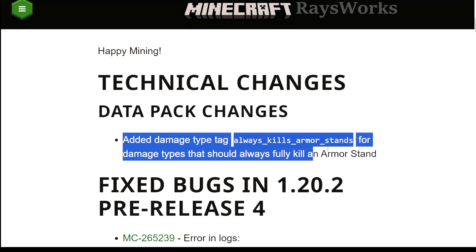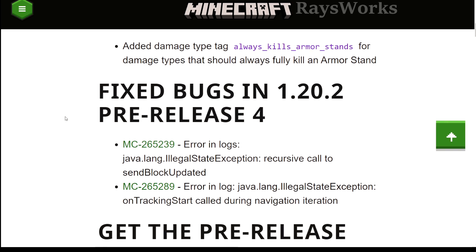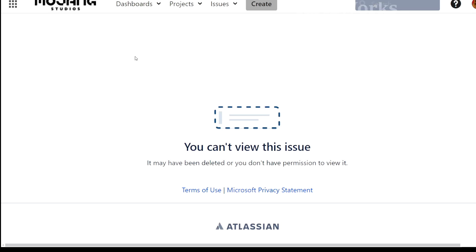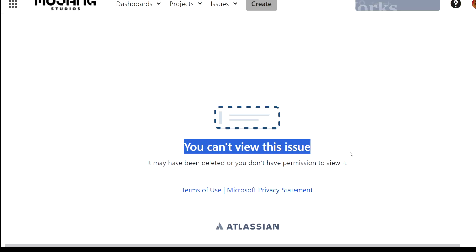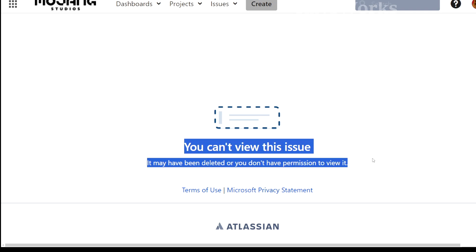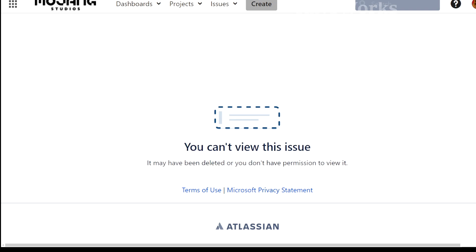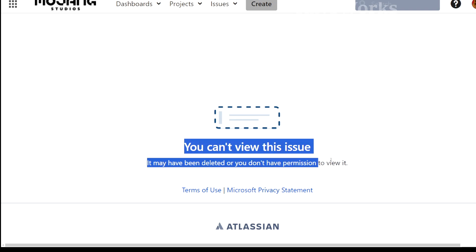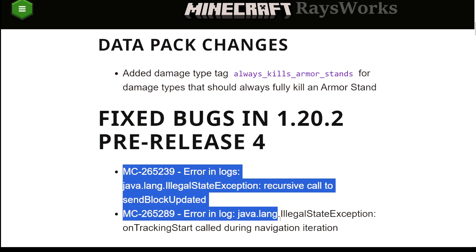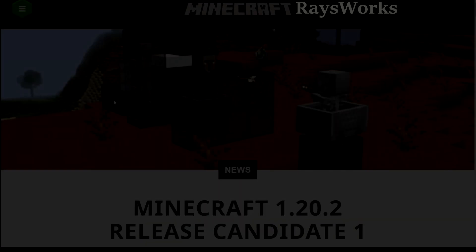Interestingly, withers not being able to destroy armor stands was actually a bug report, but it's not visible in the public bug list. If a bug relates to duping items, Mojang sets it as private so people can't exploit it before it's fixed. This one is unusual because it's a minor bug — not like infinite item duplication or server crashes. Apparently a Mojang developer set this bug to private, even though the person who filed it didn't. Besides this hidden fix, pre-release 4 also fixed two bugs involving air logs showing up.